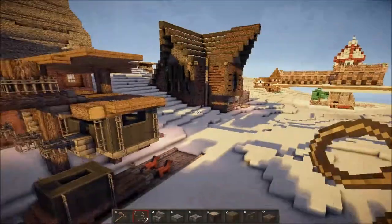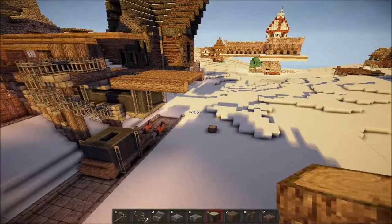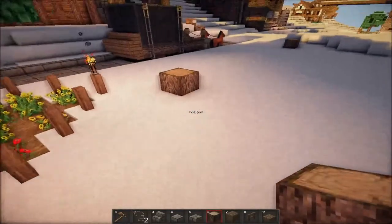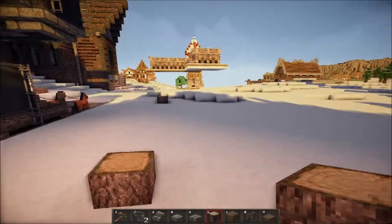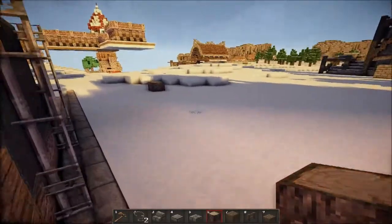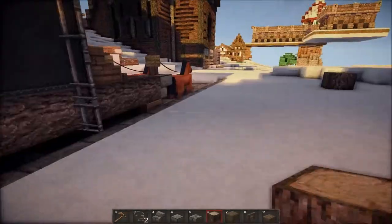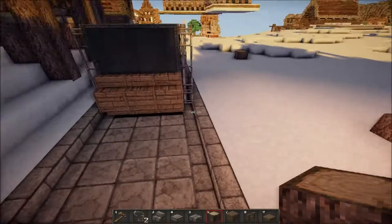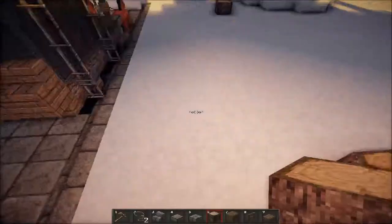I just extended the path by three. This is going to be the width of the warehouse and there's going to be an entrance right here. I'm also going to build like a side road right here so that people can walk by when the cart's here and stuff. I'm going to make it pretty long because it's a warehouse.